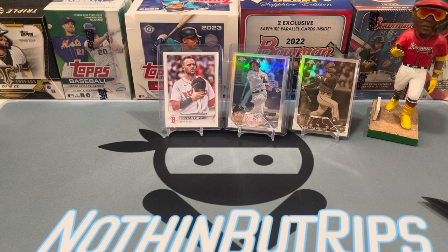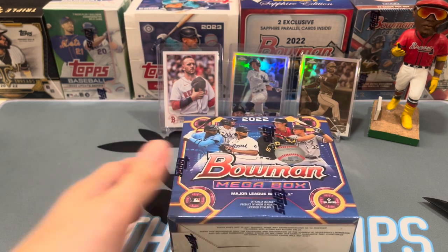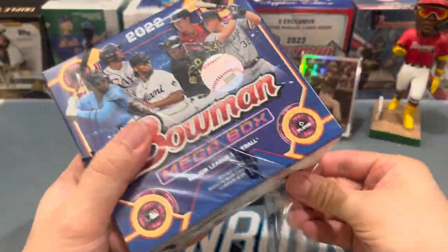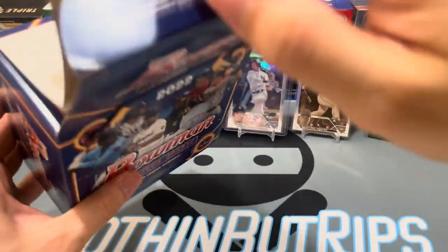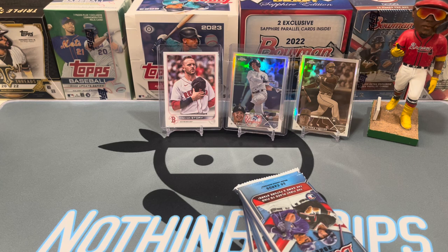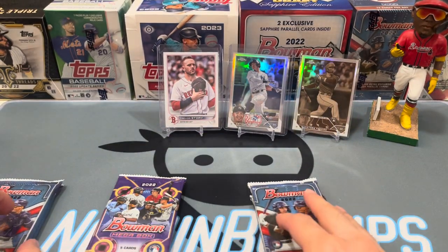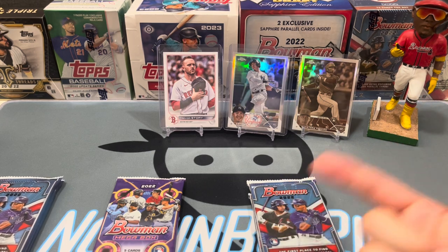Now let's do the Bowman megabox before the grand finale — Topps Chrome jumbo. I'm gonna have my girlfriend help with this box. We've got four base packs and two mojo packs. The main guys are Elly De La Cruz of course, and Jackson Chourio who should be coming up very early next year. I'll do two packs, my girlfriend will do two, then she gets a mojo pack and I'll do the last mojo pack.